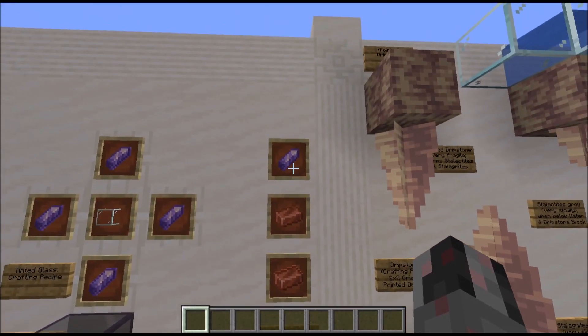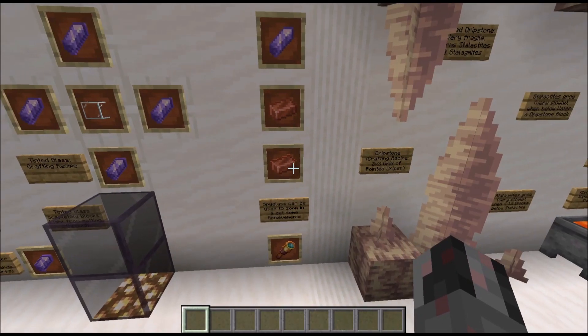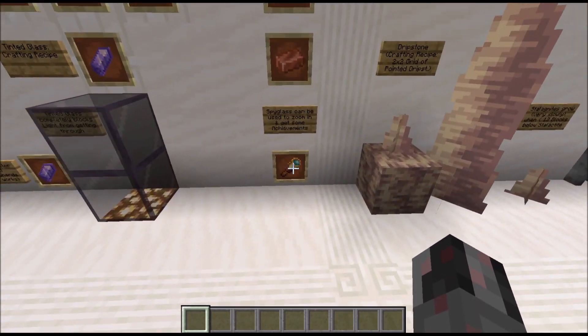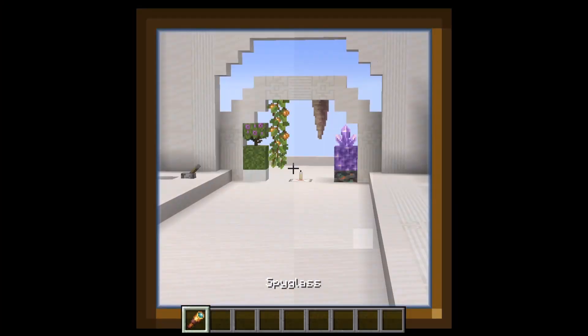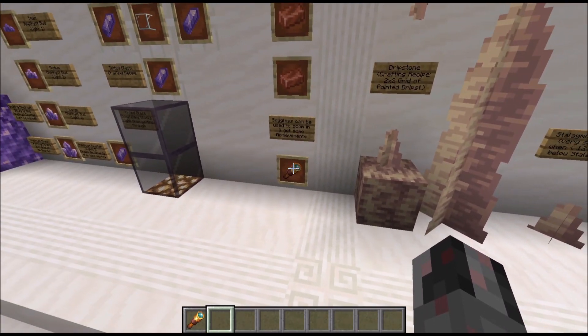So tinted glass is a good way to have a farm where you don't want to let light in but still want to see inside. Another use for amethyst shards is the spyglass, where you also use the new copper ore. This can be used to zoom in. There are also a few achievements connected to this.